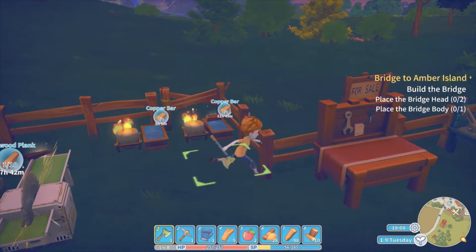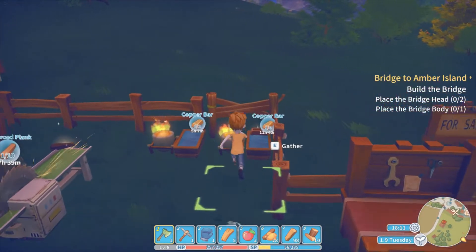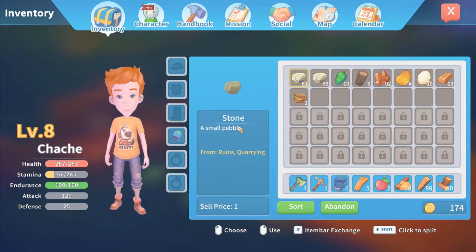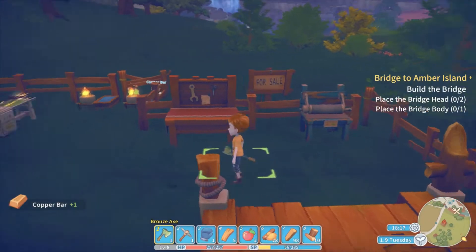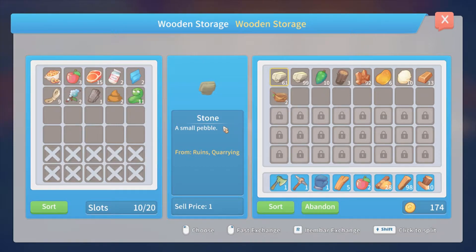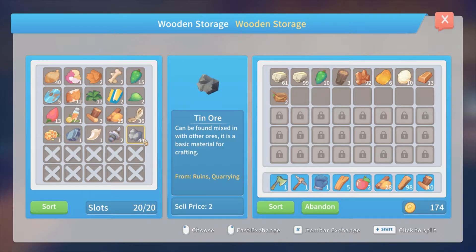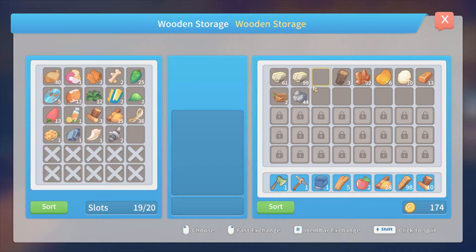We're working on the copper right now — all the copper will be done by the time we wake up. Currently we have... how much tin do we have? 44. I'll only need one of these — three to the copper. We'll be able to make quite a lot of stuff.